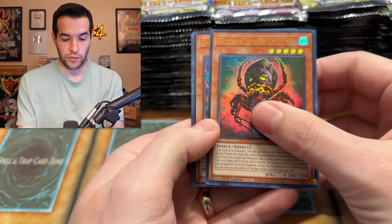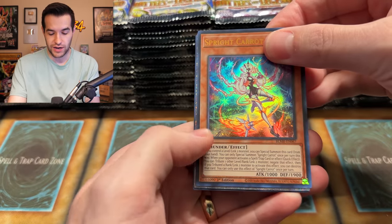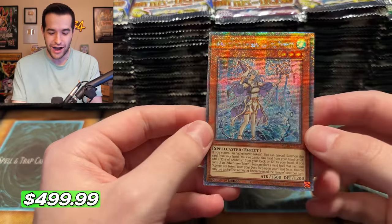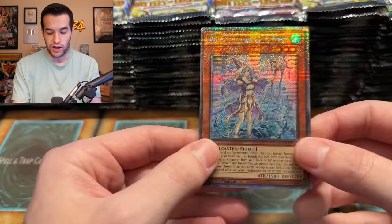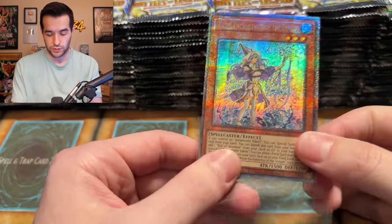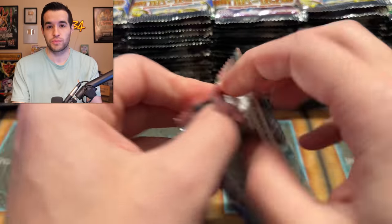We got something! Here's a 25th Anniversary - what's it gonna be? Water Enchantress of the Temple! All right, there we go - speaking of Grand Creators reprints, you love to see it. This one is a bit off-centered - I know all you guys who love centering just got to mention it. It's part of the quality control aspect of your new cards. Water Enchantress is probably one of the better ones in terms of it being an actual monster in a playable deck - it's pretty cool.